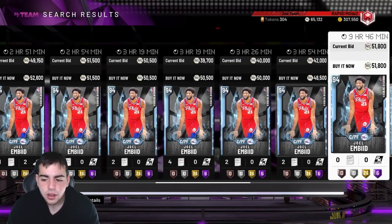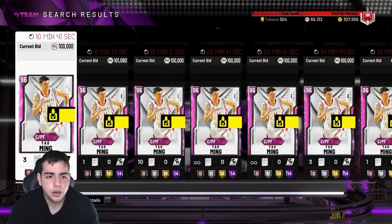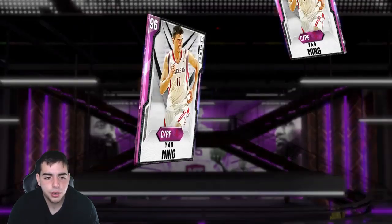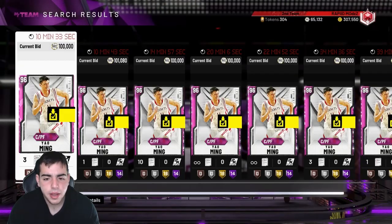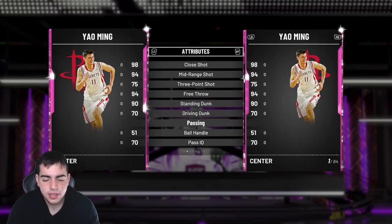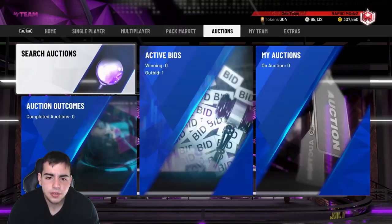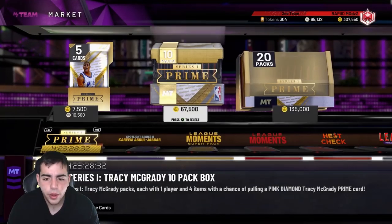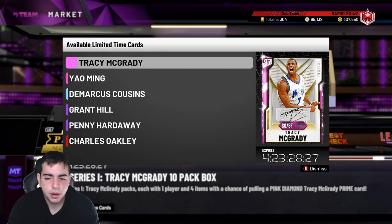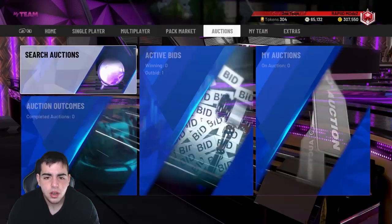You guys have been asking about Yao Ming — do you sell now or later? Realistically he's gonna be 140K regardless. I would simply wait. Yao Ming is probably the best center in the game, if not second or third besides David Robinson. I'm personally keeping mine. When these packs are gone — in about four days and 23 hours — that would be a good time to sell, but otherwise I'd hold on to my Yao Ming.